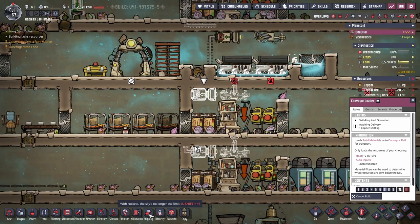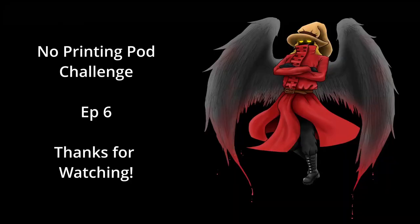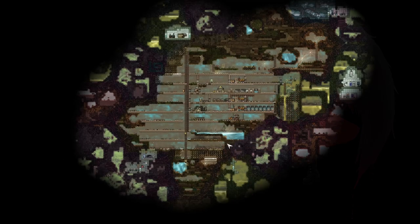Using the power of drowning and war crimes, truly the powerhouses of our economy. Hey everybody, welcome back to the Hapless Settlement — the printing potless challenge for Oxygen Not Included: Space Style continues.